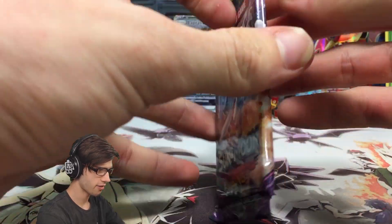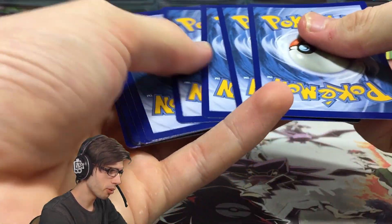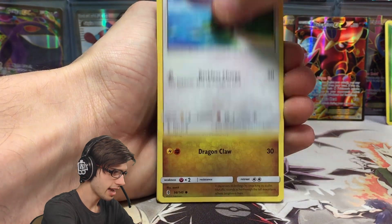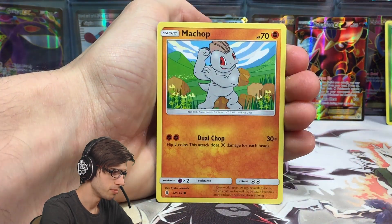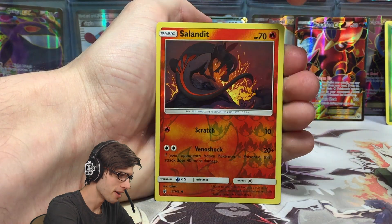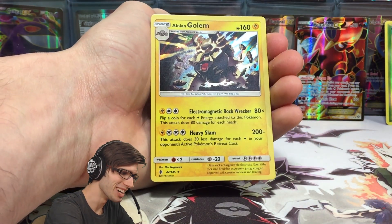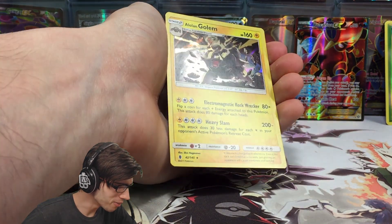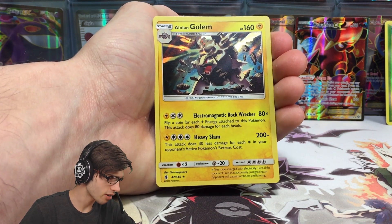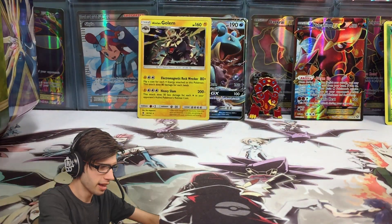Let's see what we can do in this final pack from Guardians Rising. We're hitting a pretty average tin right now, with the one pull — that's pretty standard. We have a Taypu, Jangmo-o, Delibird, Trubbish, Machop, Water Energy, Machoke, Max Potion, Tentacruel — can we get the Machamp? We've got Ace Salandit, Reverse Holo Common, and just a Golem. We were so close! Just a Golem Holo Rare — 160 HP with Electromagnetic, Rock Wrecker, and Heavy Slam. Two hits out of that first tin, I'll take it. That is a win.